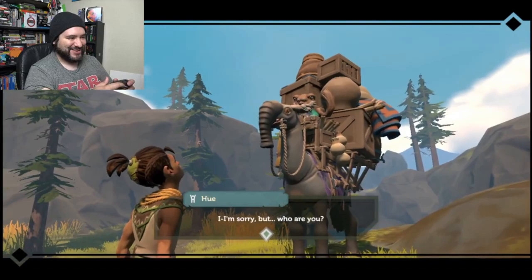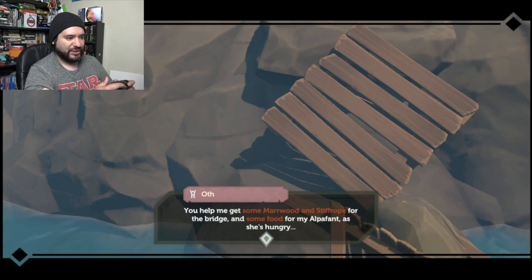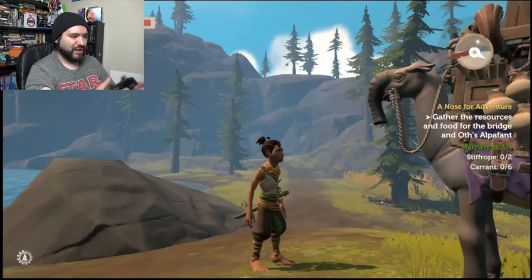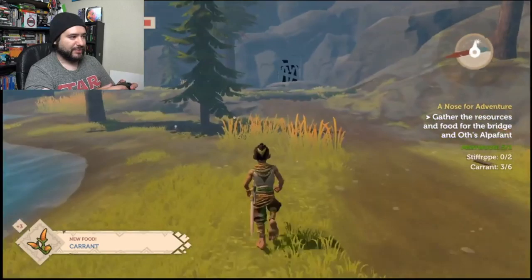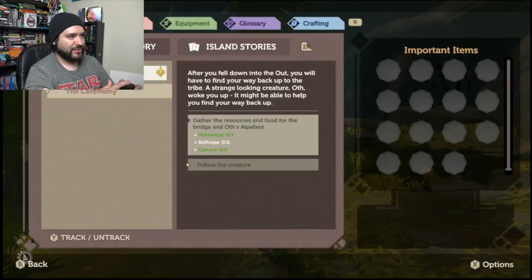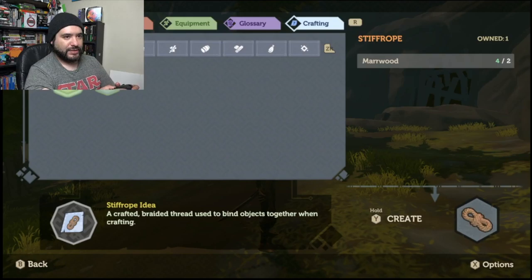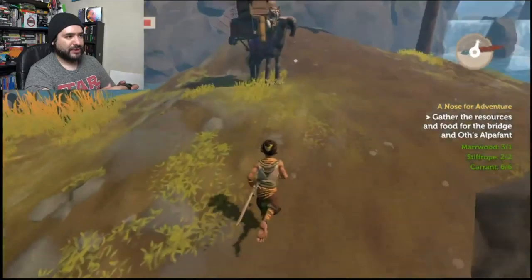It's like a little bear-cat thing on a big elephant camel — looks weird. Name is Oath, one of the Tombos. They travel, study, practice politics. You can get this bridge fixed. Help me find some Marwood and stiff rope, some food. So another fetch quest basically — classic Zelda 101 type of stuff. I need some stiff rope, I think I can create that. Let's go to crafting and create one, two. We created the resources. That was easy — a little too easy.